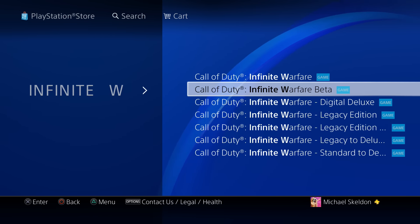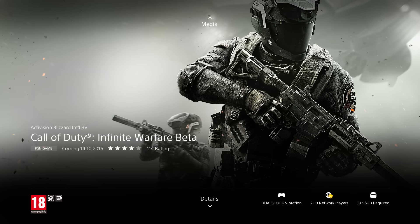Basically all you do is you click on the beta, and then this button here — it'll say download for you. Obviously I've already downloaded it, that's why the meter bar is going up for me. But as you can see at the bottom right corner there, it is a 19.56GB file, so this is a pretty big file guys.